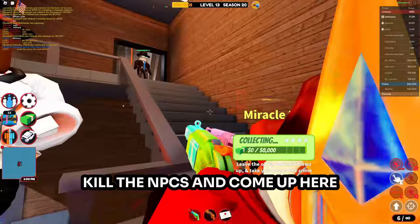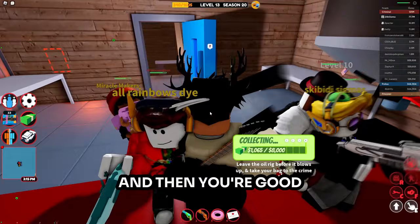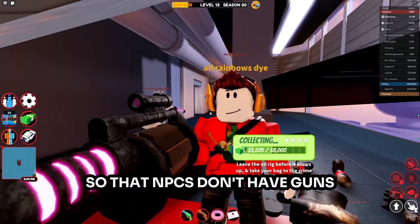The oil rig isn't really worth robbing, but if you do want to rob it, come up here, kill the NPCs, come up here, and kill that NPC too. If you want a keyless robbery route for oil rig, watch my last video. Here we're getting this and killing the NPCs — this is a private server so the NPCs don't have guns. If you want to learn how to do that, also go to my last video.